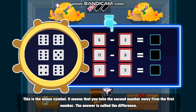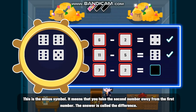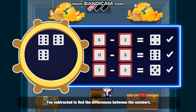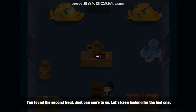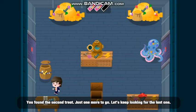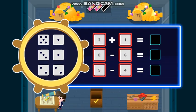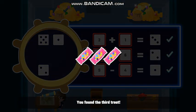This is the minus symbol. It means that you take the second number away from the first number. The answer is called the difference. That's it, Agent! You subtracted to find the differences between the numbers. You found the second treat! Just one more to go! Let's keep looking for the last one!